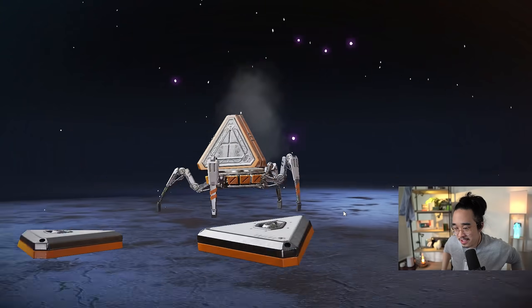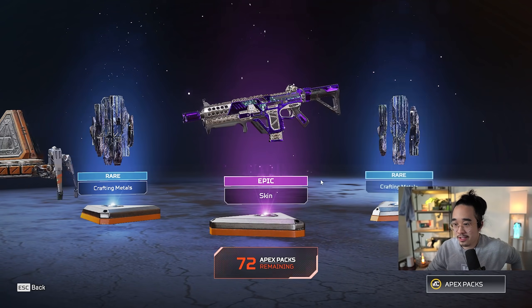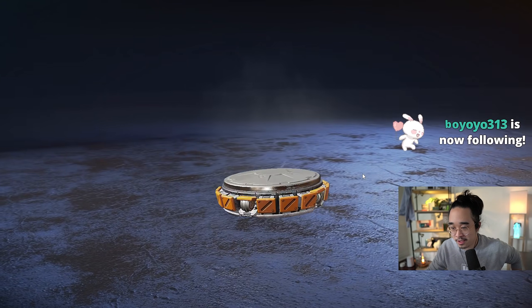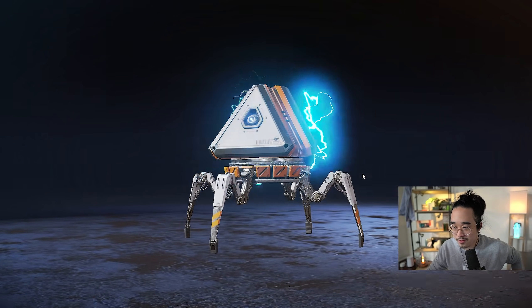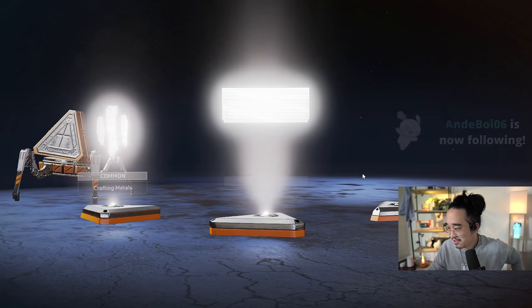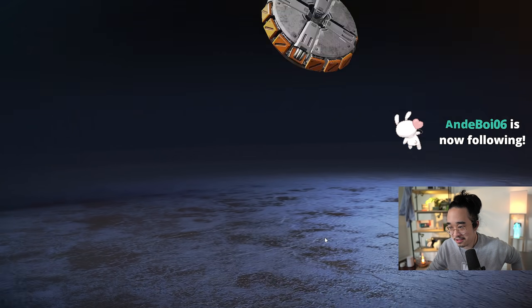Alright guys, so I think it's been a minute since we've gotten our last legendary item. That spread, the vault was also added. Okay, so we're gonna get a lot of vault items, Rampart items, holo sprays, and crafting. As you can see, tons of crafting materials.